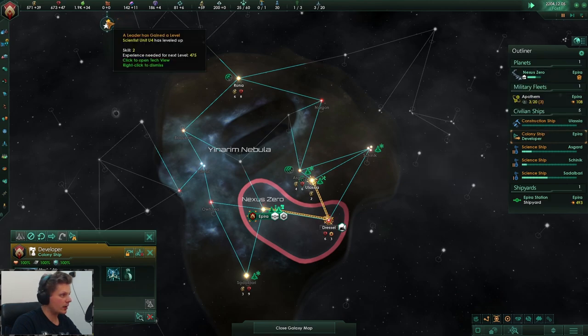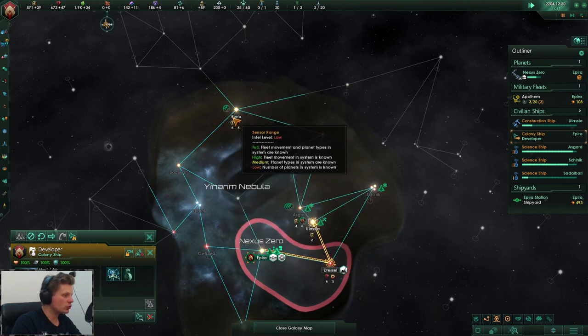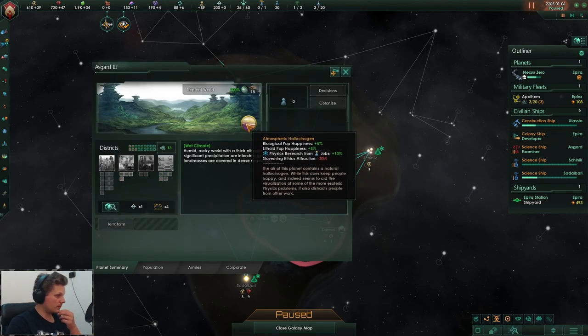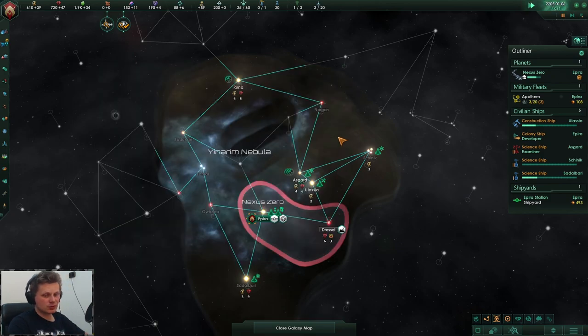There we go — more level ups. We're going to be exploring and I want to go all the way over to Runa. What kind of planets do we actually have? Tropical worlds and a savannah world — yeah, cool, that's just cool.